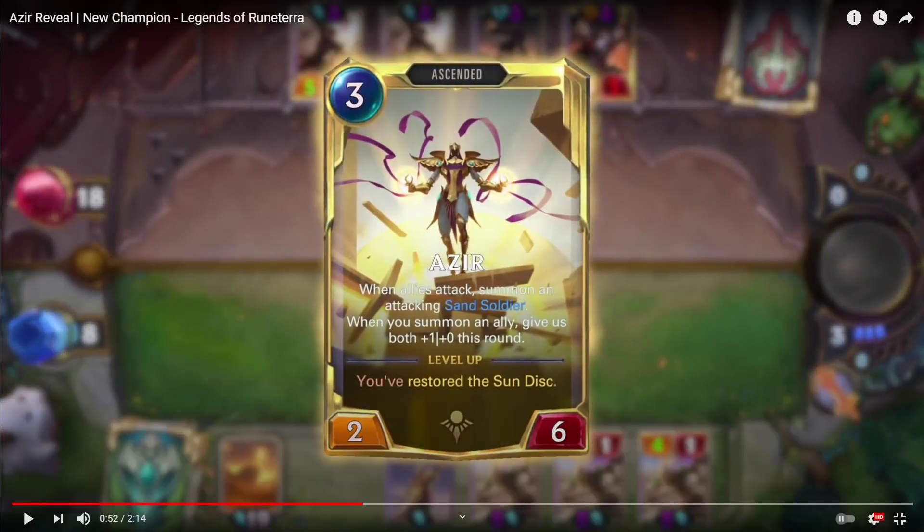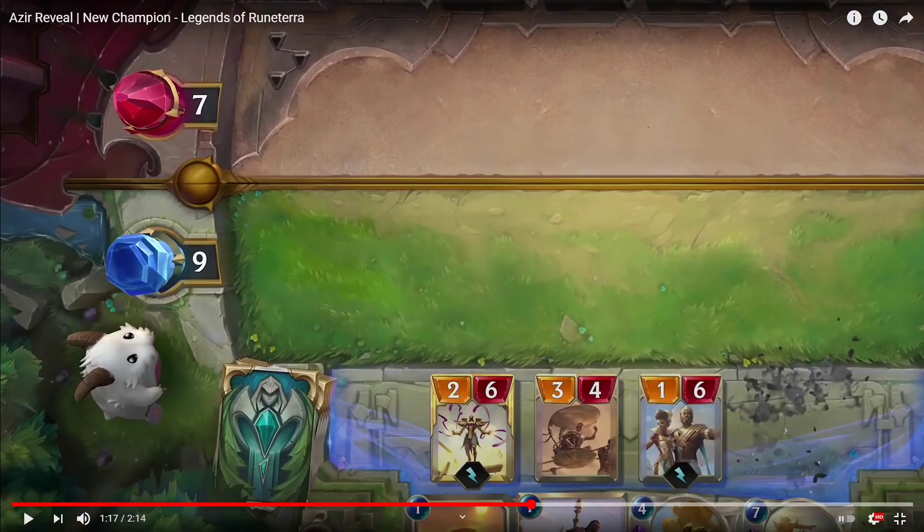Level 2 Azir becomes a 2/6 instead of a 2/5. When allies attack, summon an attacking sand soldier; when you summon an ally, give both +1 attack this round. To level him up again you have to restore the Sun Disk. The Sun Disk is a landmark in the expansion — once it hits 25 rounds it gets destroyed and triggers the final ascension.